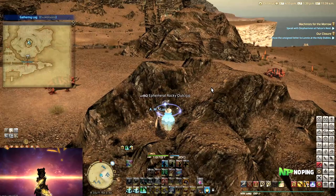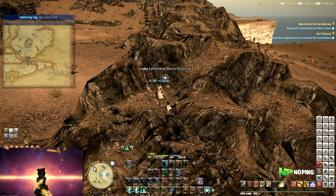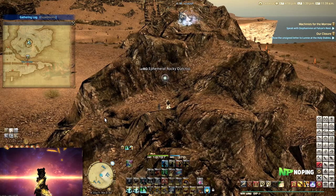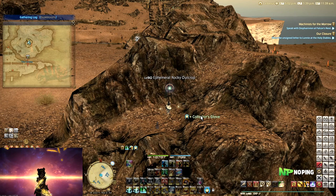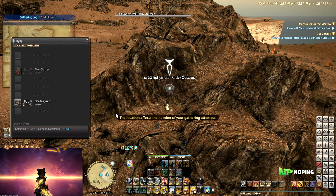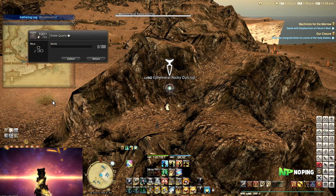An important thing to note about ephemeral nodes is that they don't have an arrow indicator on the map. With a legendary node spawning you'll see a little arrow pointing toward it, but with ephemeral nodes it will show on the map without an arrow — so you need to know the locations yourself. To gather a collectible, pop a cordial to restore your full GP and put on your Collector's Glove — that's very important.